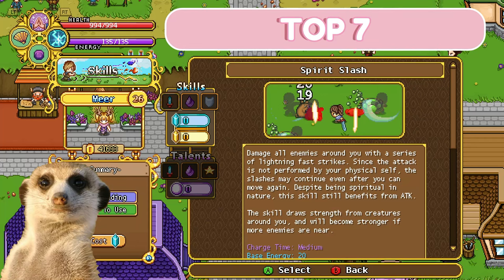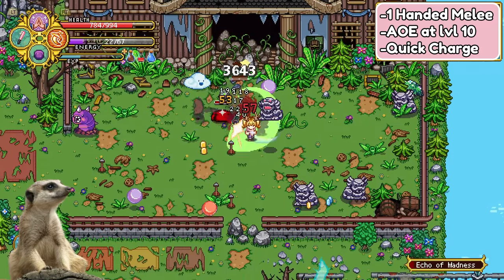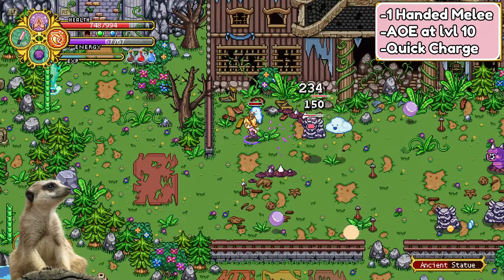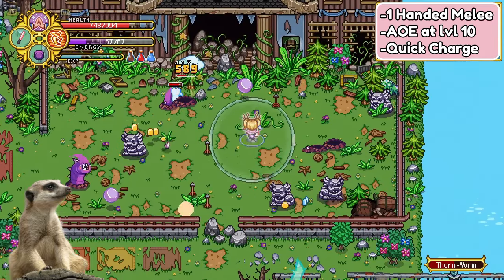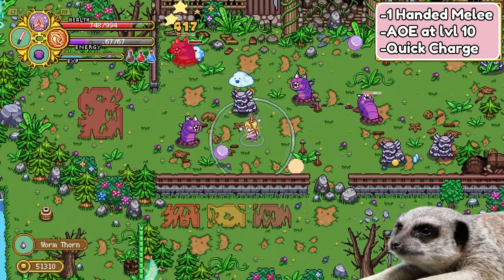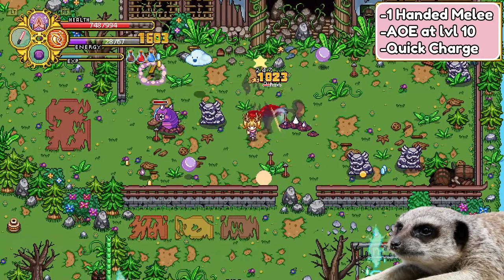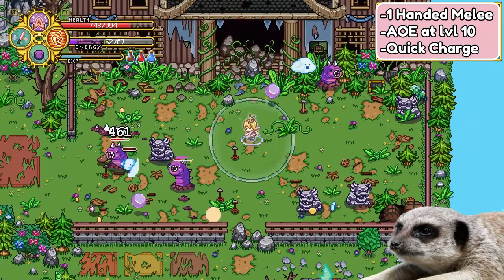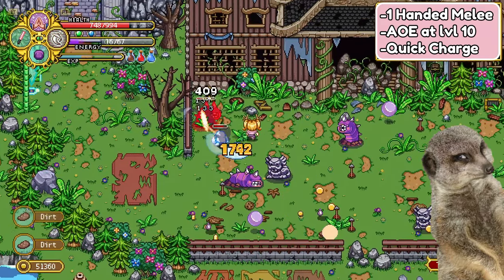Top 7. A good skill for one-handed melee users is Spirit Slash. At level 10, it deals good single target damage that bounces to nearby enemies. It's also pretty easy to fully charge this skill even while moving, giving you good mobility to dodge attacks while it charges. Do take note that my items and talents shown on these clips are magic DPS, with zero physical items and talents except for the weapon, and yet the skill is already dealing this much damage.